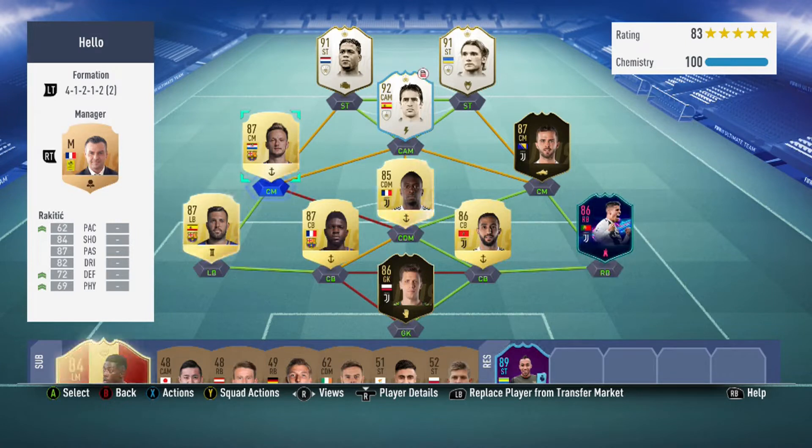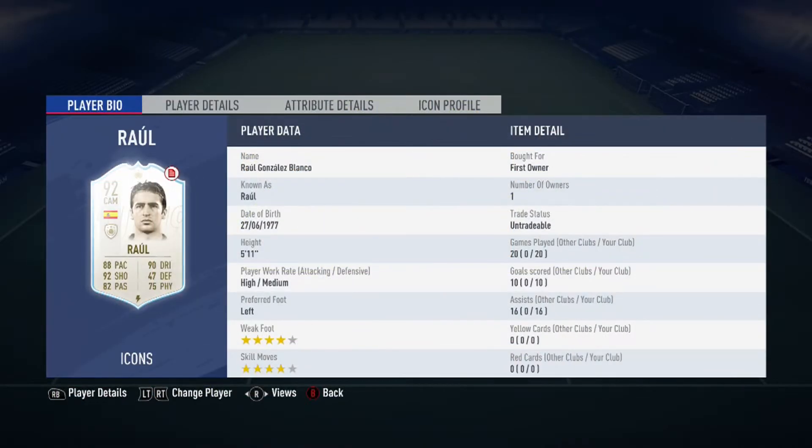What's up guys, FIFAPointBayer here bringing you yet another player review. Today I'm going to be reviewing the 92 Prime Raoul. Raoul is high-medium, has 4-star weak foot and 4-star skill moves.